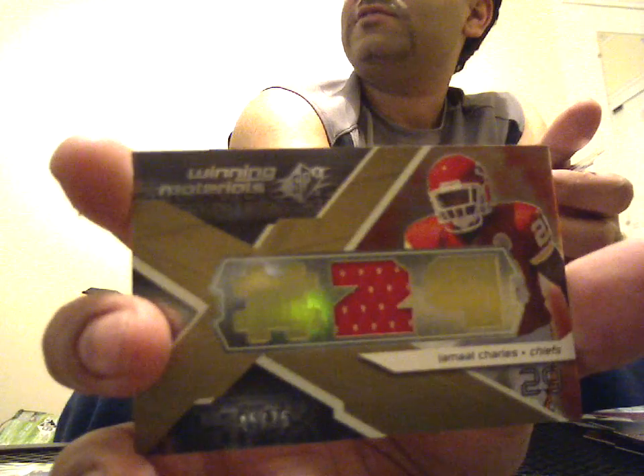Ten more packs. Matt Leinert base, Chauncey Washington rookie 175 of 999. Triple jersey of Jamal Charles, 45 of 75 - actually it's a single jersey because it's two gold foils, but I'm calling it a triple if I see three spots. Ed Reed base.